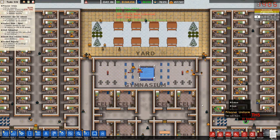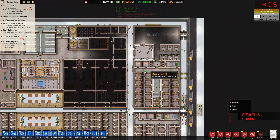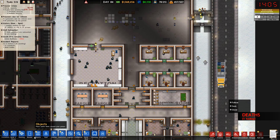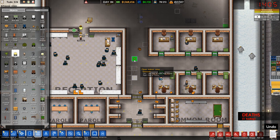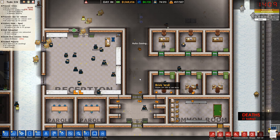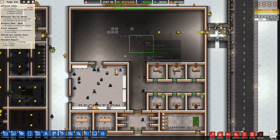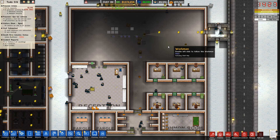We're losing electricity. We should hook these up — this should be high priority right now. We need to hook up everything that's electricity. Oh, we have a death. What happened? Killed for being a snitch. Well, yeah. This entire part of the facility is now without power — that's not good. We also need some lights in here. Please focus on these; it's important to fix these.